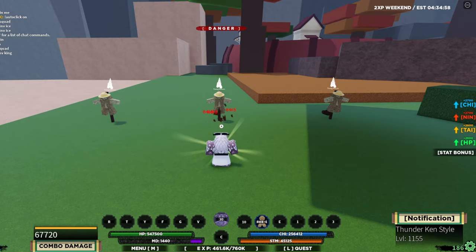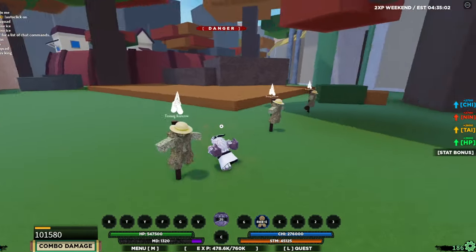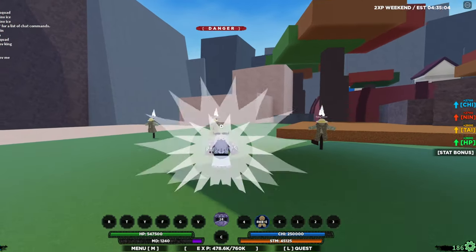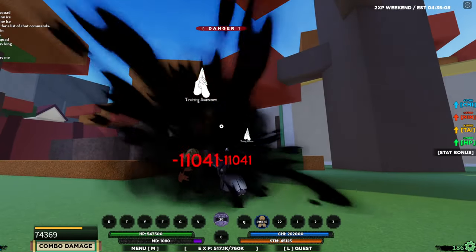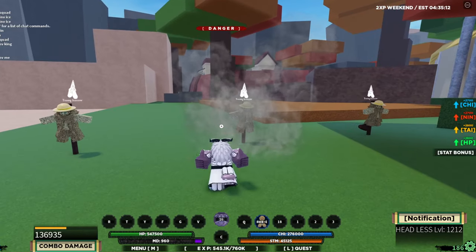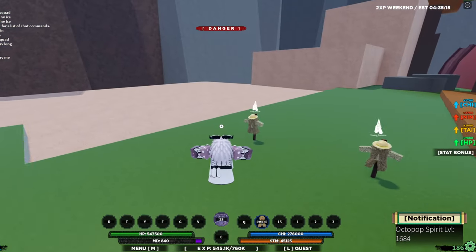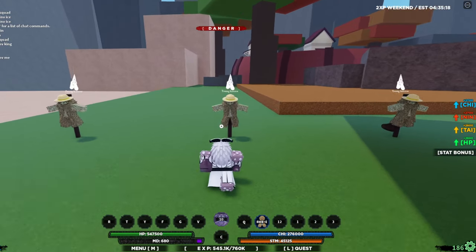There we go — tail beast beam, 101k damage. Pretty cool. E-spec — rush after him, the hands — oh, that was a crazy combo! I dig that really much. I like that, that was pretty cool. Let me do the Q-spec one more time.